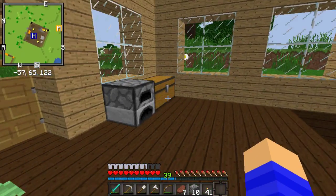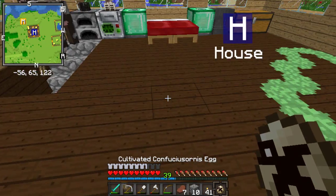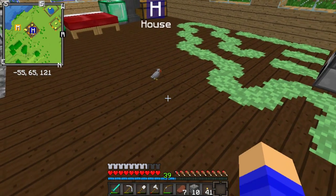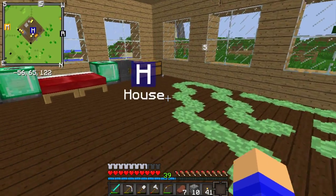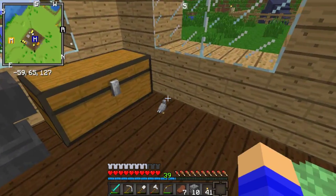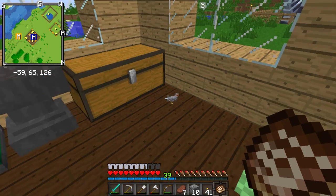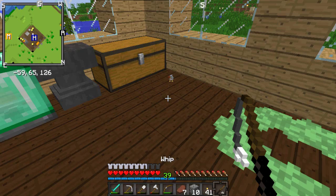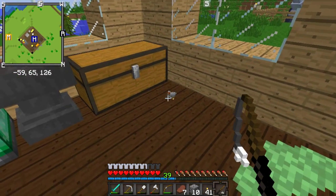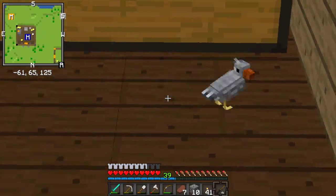I'm going to try to hatch... where is it? It's a bird thing. Let's go - oh! It's a bird. That looks like its stats. It doesn't despawn, so that's awesome. That thing was really cool - look at it. It's just a tiny bird.